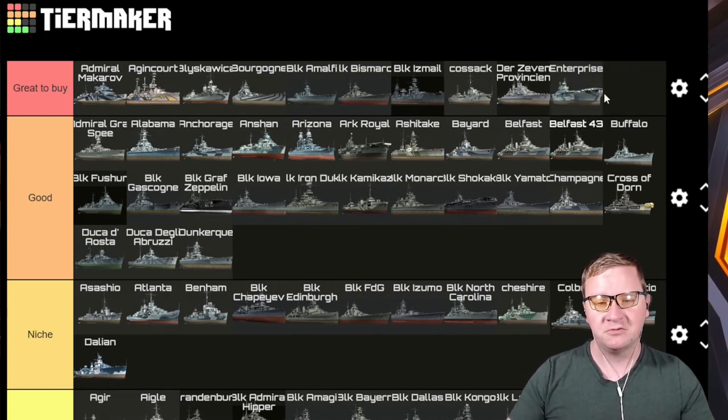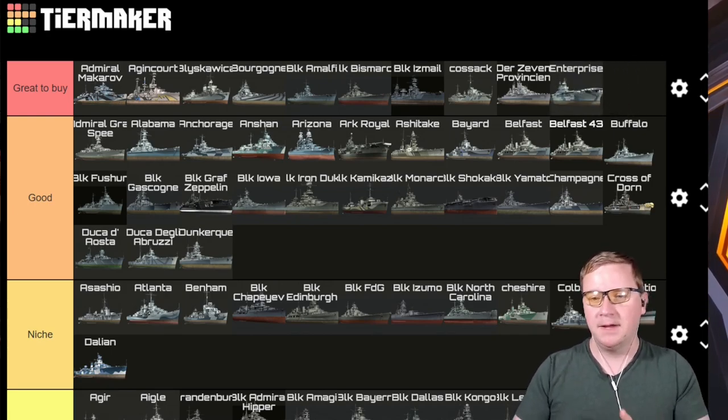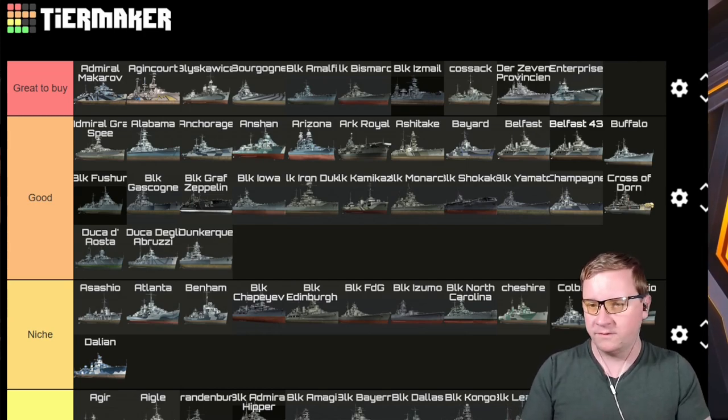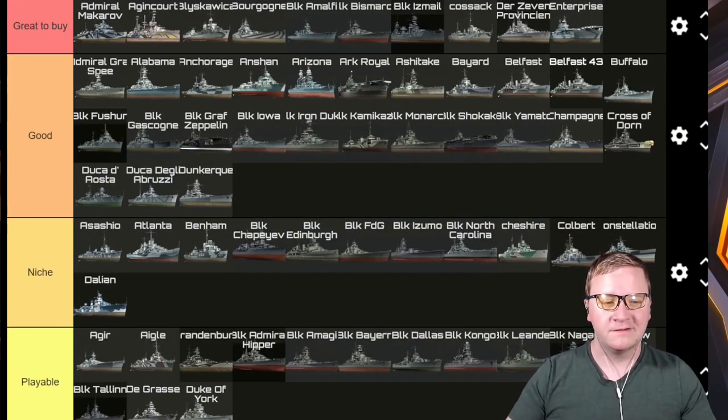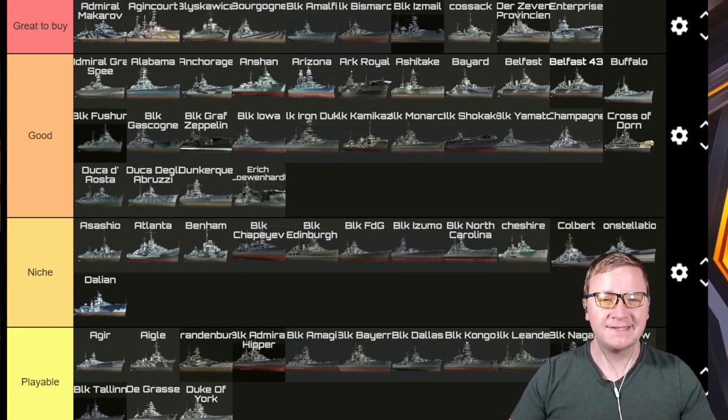Enterprise — the carrier mains told me Great to Buy. It's an incredibly solid ship with good bombers, great fighters, great fighter chance — one of the best at tier 8 and super annoying to play against. If you know what you're doing, it'll treat you well.